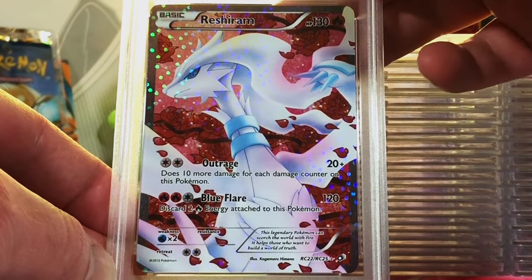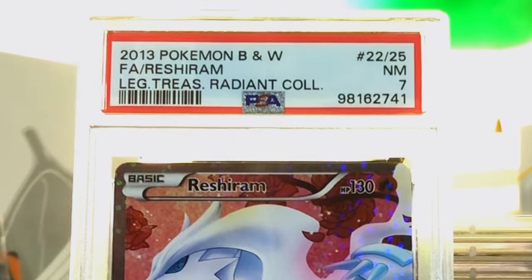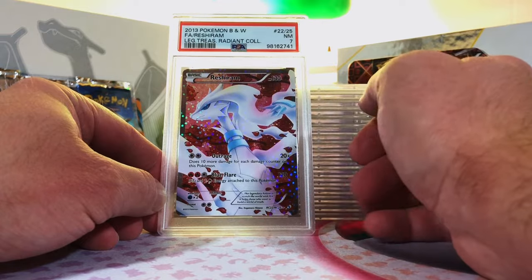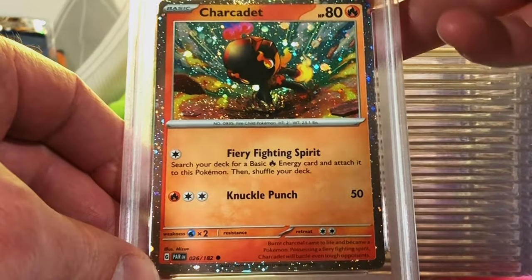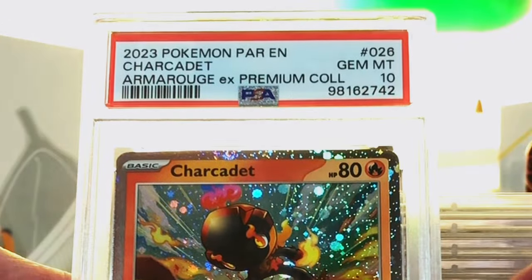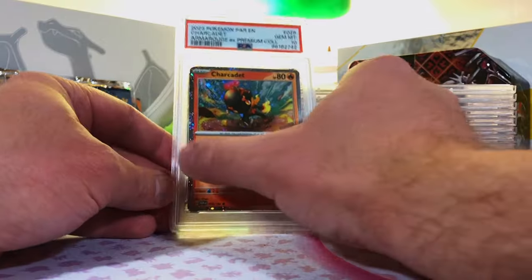Reshiram Full Art from Legendary Treasures — absolutely awesome hit. I'm thinking this is a 7. Near Mint 7 — I guessed it right. No problem. Charcadet Hollow Promo — another Hollow Promo with the shiny borders. I think it's more than a 9. We got the 10! I'm gonna take it and run. Awesome, cool looking artwork, and we got the 10.